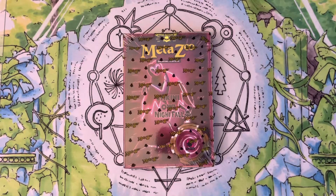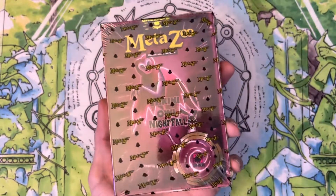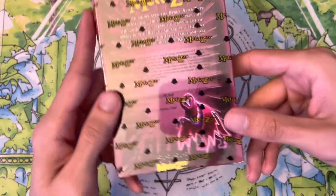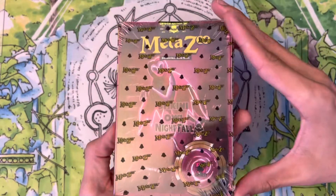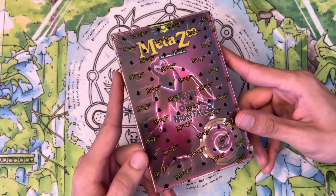Hey guys, what's up — MetaBurns here, and today we're opening a Nightfall First Edition Stikini Owl tribal theme deck. This is the Spirit Aura theme deck from Nightfall. I'm very excited to open this — I've heard a lot of good things about it, and of course these Nightfall theme decks are going up in value slowly but surely.